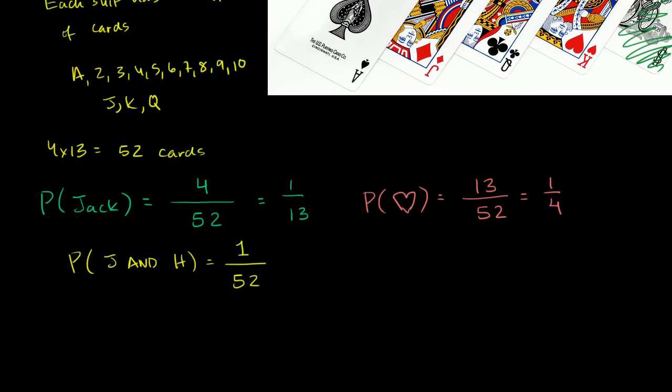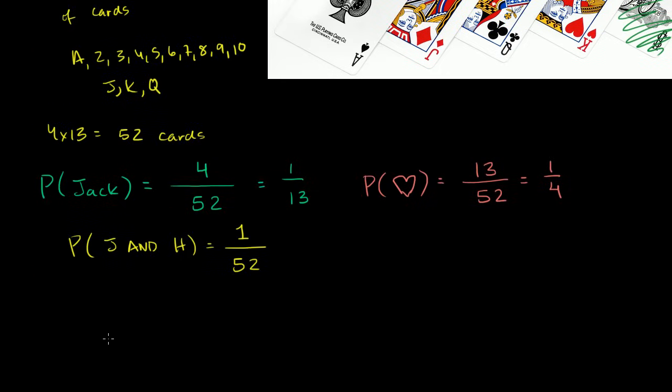Now let's do something a little more interesting — you might want to pause and think about this before I give the answer. I have a deck of 52 cards, I shuffle it and randomly pick a card. What is the probability that the card is a jack OR a heart? So it could be the jack of hearts, the jack of diamonds, the jack of spades, the queen of hearts, the two of hearts, and so on. There are 52 possibilities, but how many of those meet the condition of being a jack or a heart?